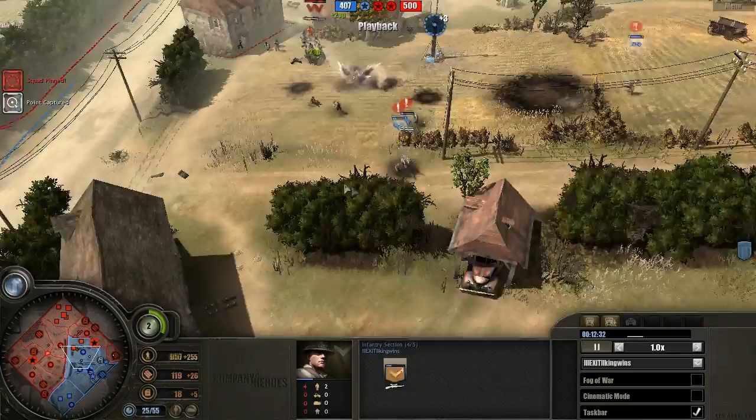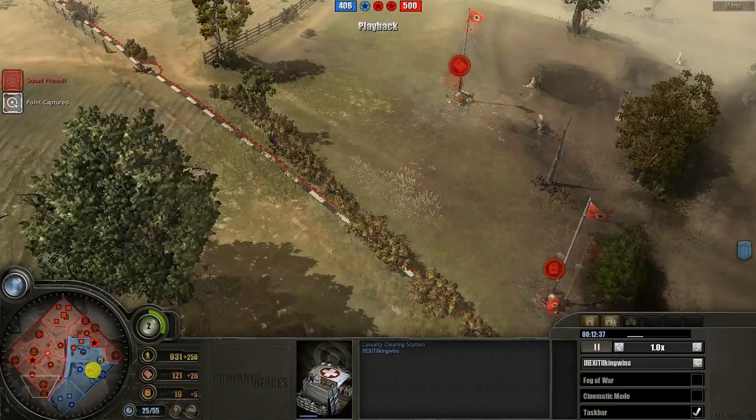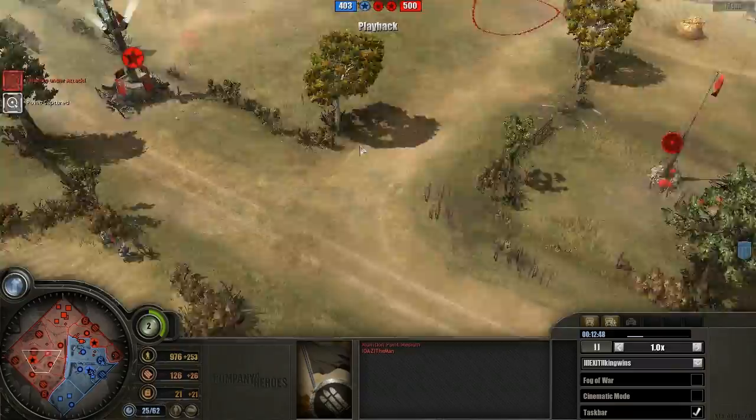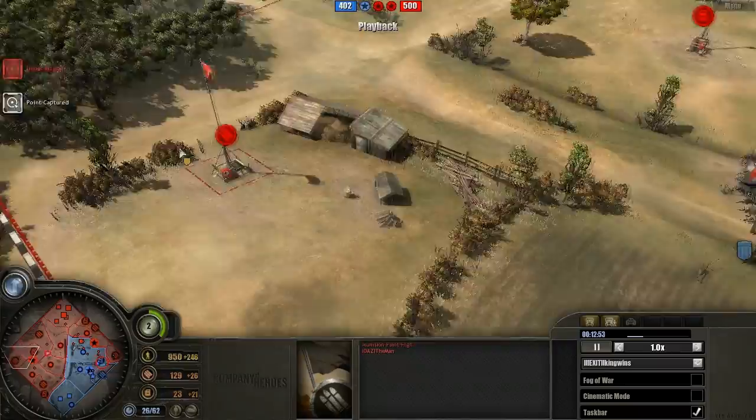Nice mines by the Axis player — he's put down a lot of mines on the map. You can see them on this field point, on this immune point — mines everywhere. Every point there is, except for this one. We also have a tank trap wall right here.